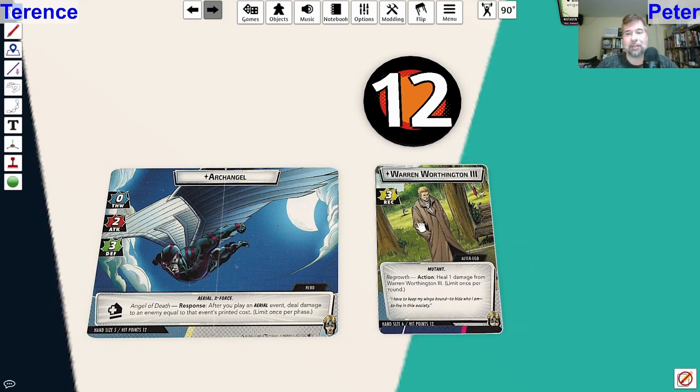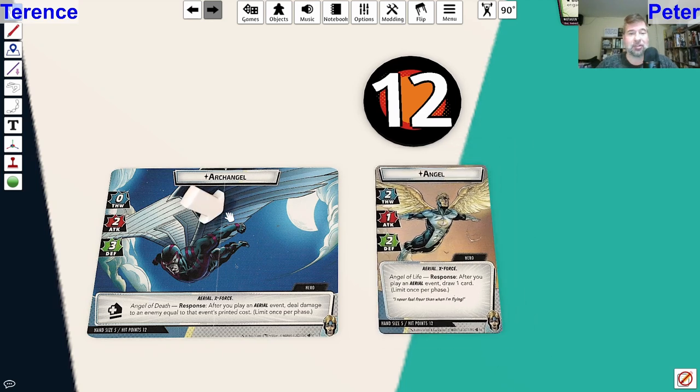You have Warren Worthington III on one side, Angel on the other side, and if you open the card up, you get the Archangel hero as well. One interesting thing is they both have a hand size of five, but on the Archangel side you're going to get an acceleration token, so you have to deal with extra acceleration for being on this side. This side is the attacking side, while the other side is more the thwarting side.